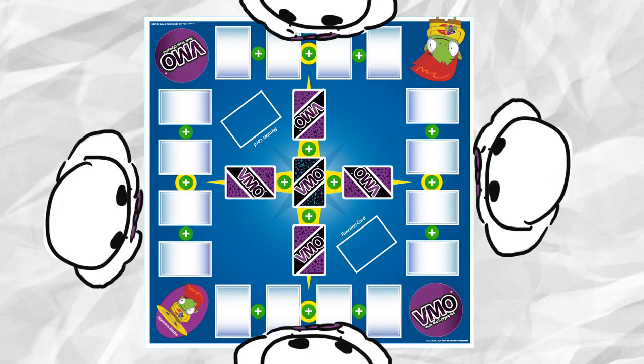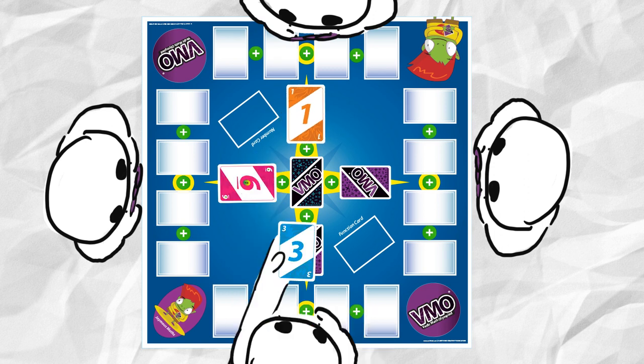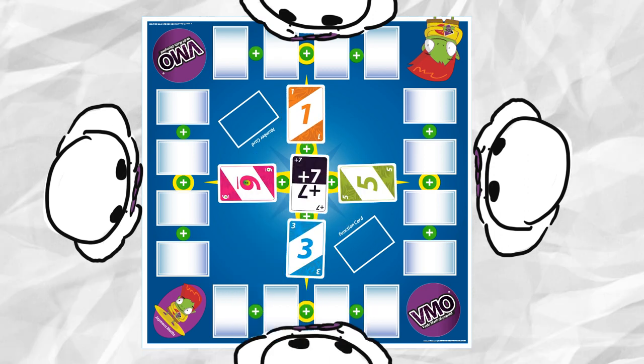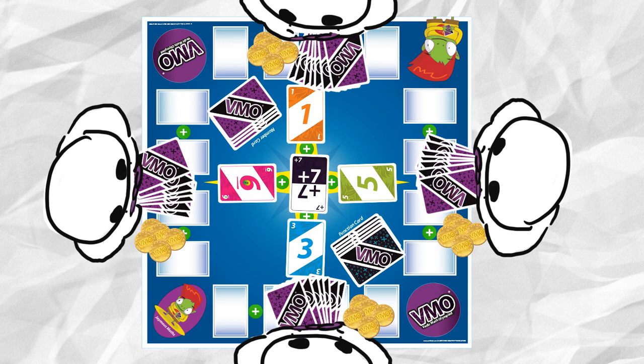Vimo Max card game: start by placing the number card on each of the number cross paths and one function card on midpoint. Each player is dealt 7 number cards and 5 gold tokens.